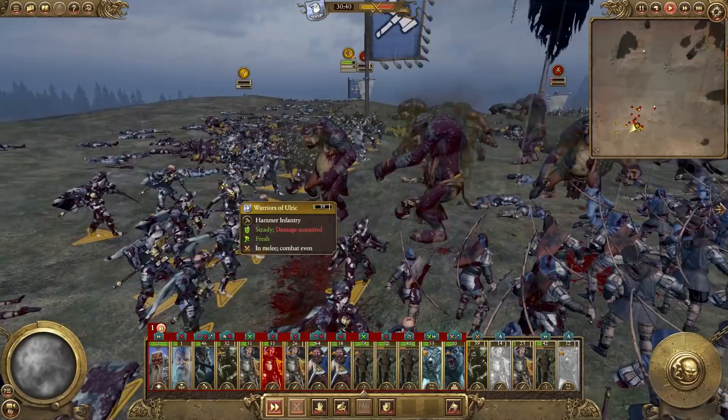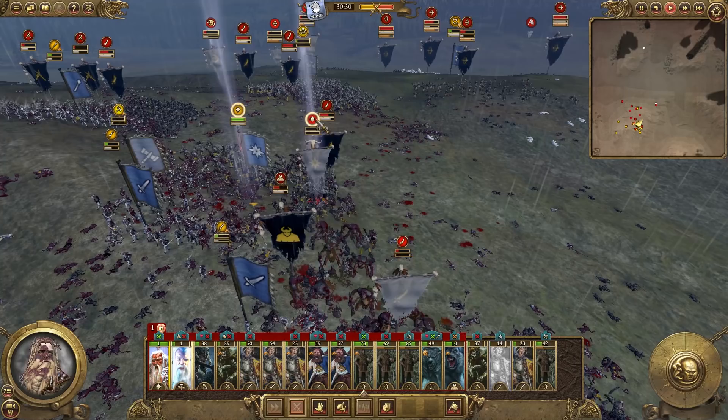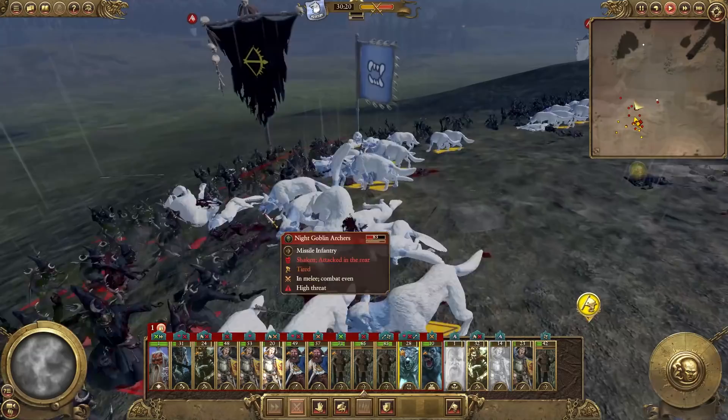We're routing some of their infantry. Their General is routing, which is great news. Keep pushing him back - if we can kill him, that would be perfect. Wolves are now just ripping apart these Night Goblins. They're getting shot to pieces as well, which is not good. This has definitely been a hard battle - I definitely would have brought more troops, at least a better army to the battle next time.